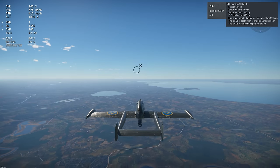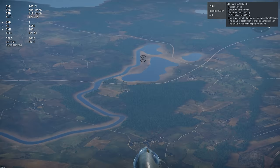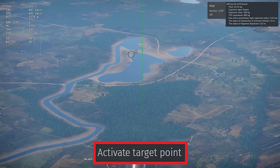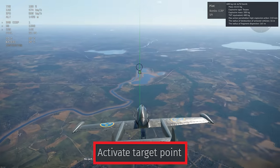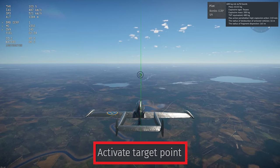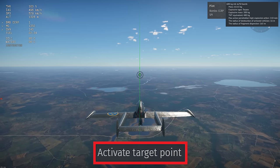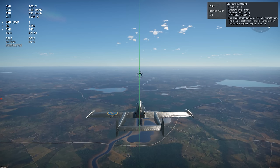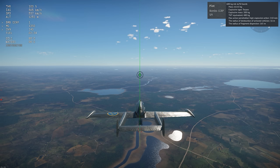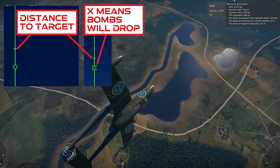Next up is the CCRP used with dumb bombs. CCRP stands for Continually Computed Release Point. You first designate a target, and then your plane's weapon system calculates when to drop your bombs for a hit, given your speed, altitude, and so on. First, use your keybind for activate target point while you're pointed generally towards the area you want to attack. This will turn on your sensor point of interest and put a little red square on the ground near where you're facing. You may have to make some minor adjustments and keep hitting the keybind to get the target where you want it.